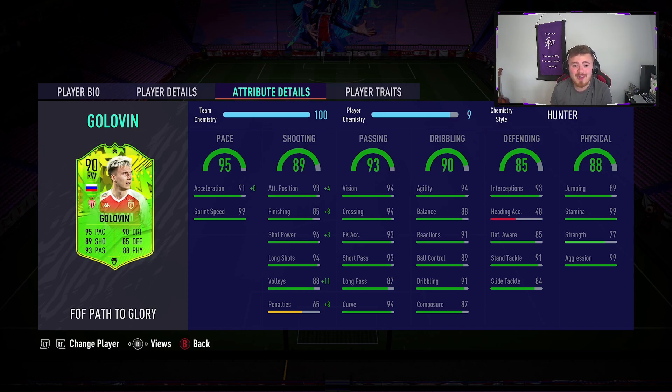Defensively, this is where the card is really surprising. He's a right winger to start off with, but his interception and stand tackle are 93 and 91. This man tracking back is going to be super solid. That makes me think maybe play him as a box-to-box centre mid, or the more attacking version of the centre midfield — a guy who drives forward but can also track back occasionally if need be. Stamina is 99, which we love. 99 aggression is awesome. 77 strength is a little low, but he is 5'11" so he should not get bullied on the ball.